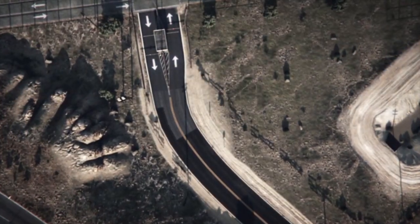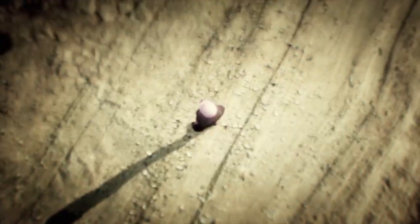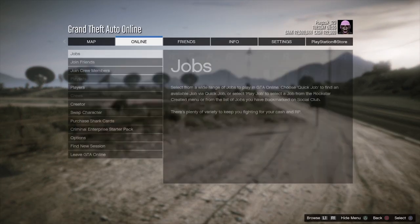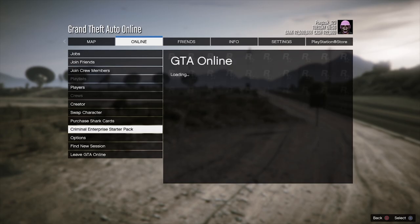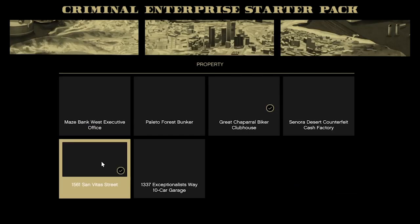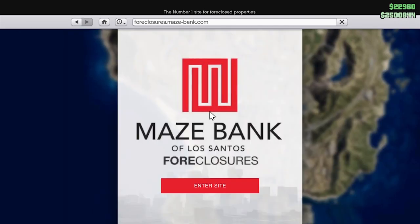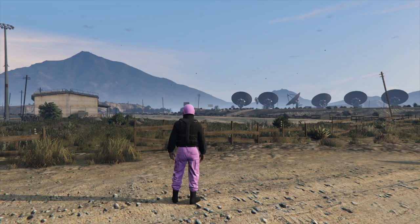You will load in over here at the prison, then you will get this notification — just say no. You will notice that you're invisible. To make yourself visible again, go to options, online, go to criminal enterprise starter pack, go to one of the pictures and then go to their site, then just back out.